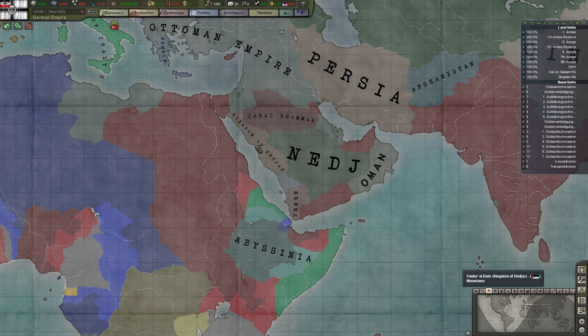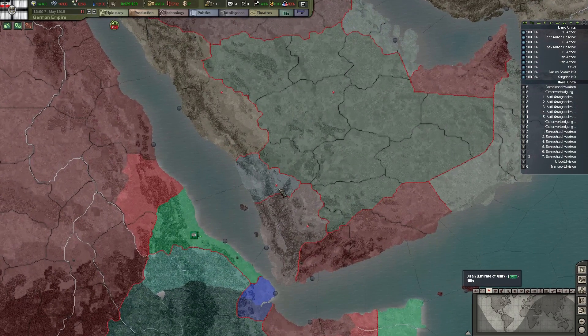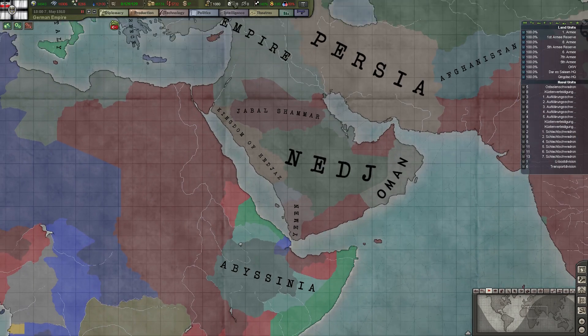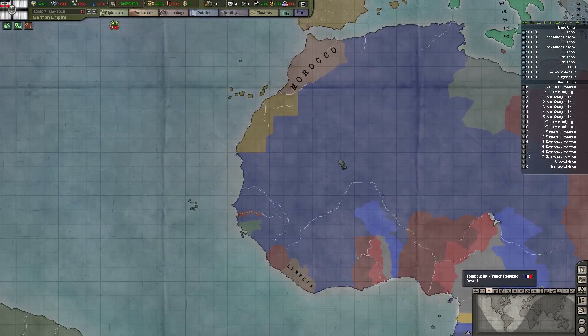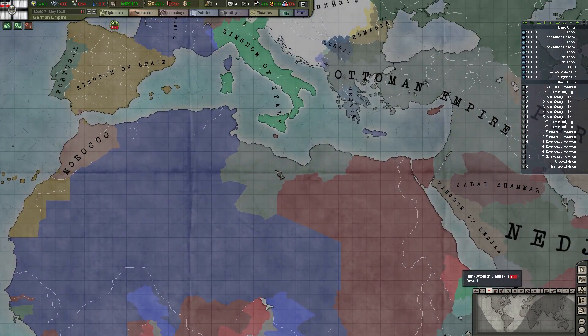Already a few more nations — so the Kingdom of Hejaz, Nejd. Saudi Arabia is not yet unified. There's the Ottoman Empire, it's still quite big. Egypt is not yet free as well.